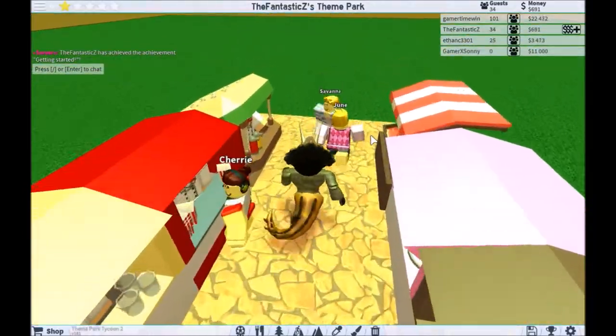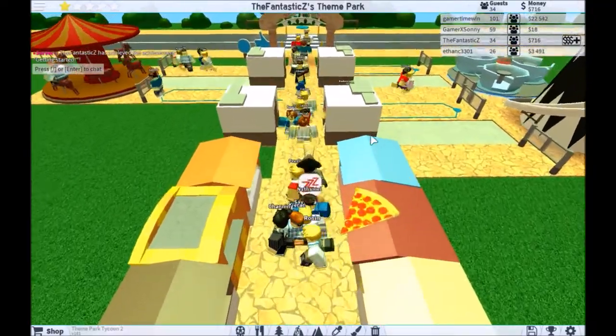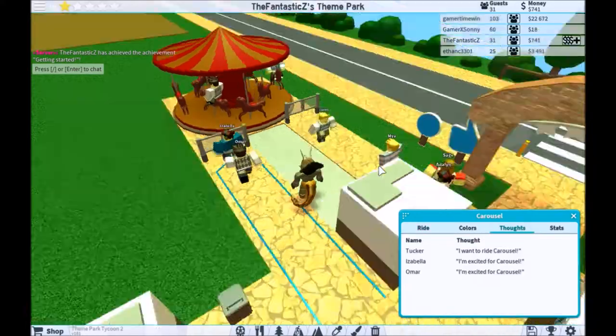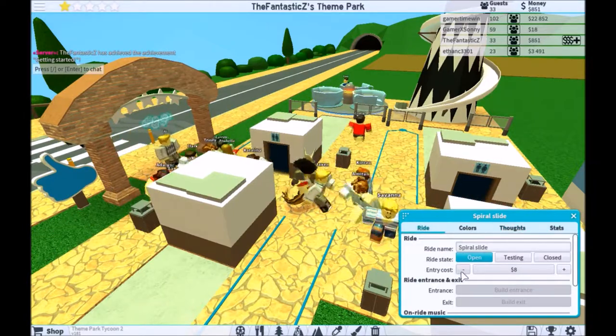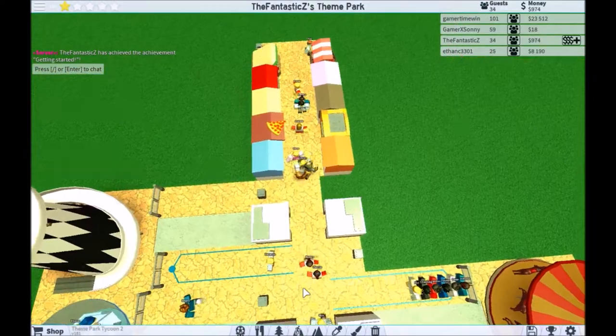Oh look, there's Carly. Oh, there's Savannah. Why is it lagging? Look at that — we're getting horrible money. I want to ride the carousel. I'll put the price down to, like, 80. I guess it's about time I start adding rides.